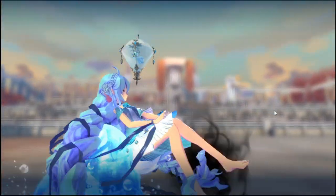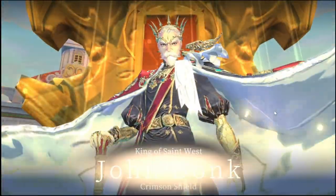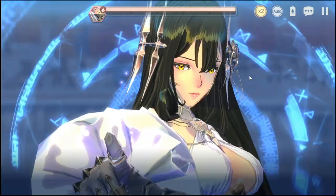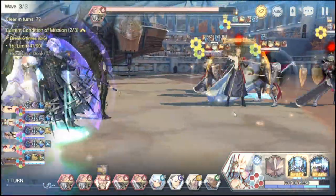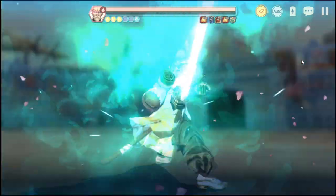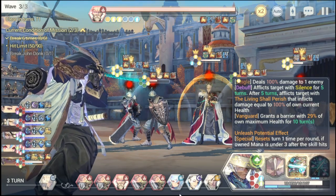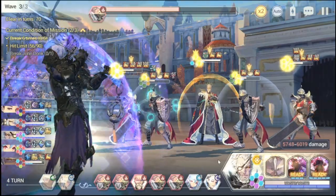We're done with wave two - off to wave three. Battery is leading the way. John Donk is a very tough old man. We go ahead with Dorka for S1 again, applying bind. The key for Donk's allies is not to finish them all off because he has revive. The strategy is to kill around four, keep one alive, break Donk, then kill both. You don't want to trigger his revive by finishing everyone off - that minimizes your hits. We're now at 56.